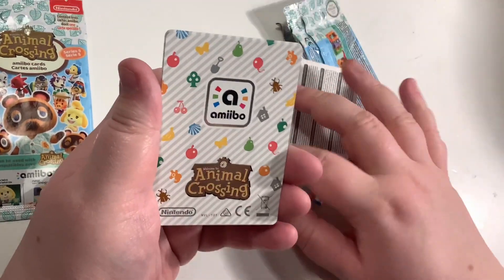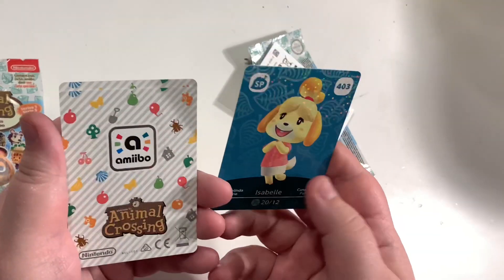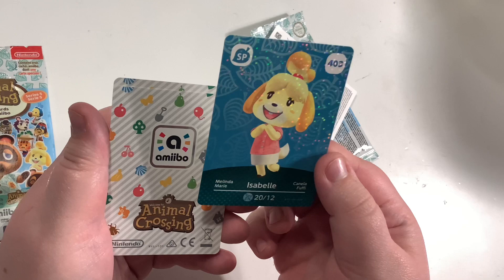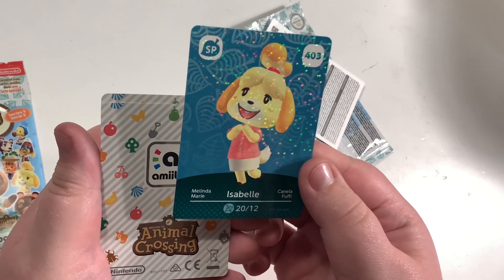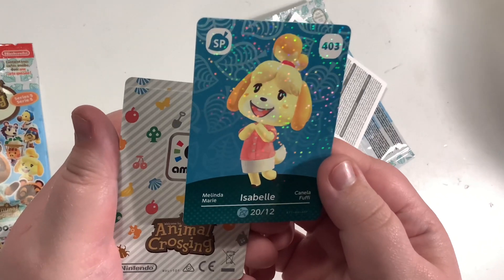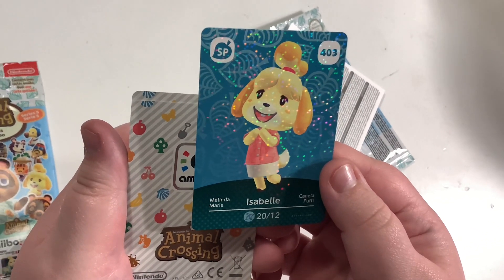Our first card — we have Isabelle! Isabelle gets a feature in every amiibo card series. This is the summertime New Horizons version, which is really iconic. This is probably what a lot of people would have first been introduced to Isabelle from, at least in New Horizons. That is amazing.